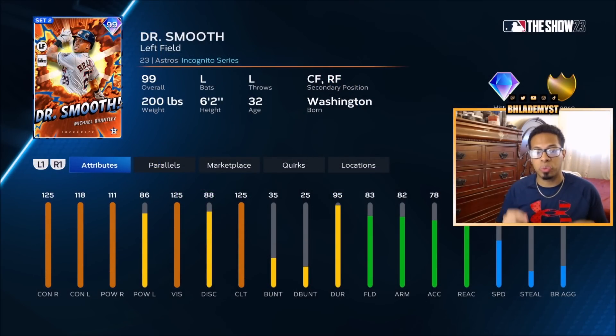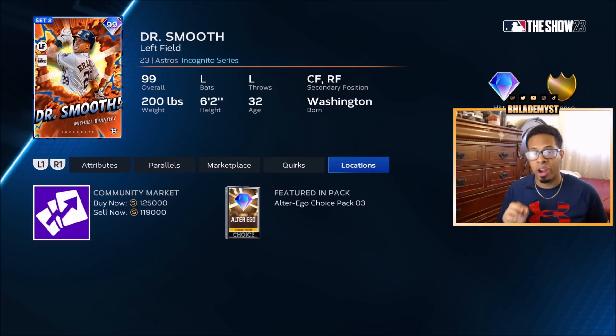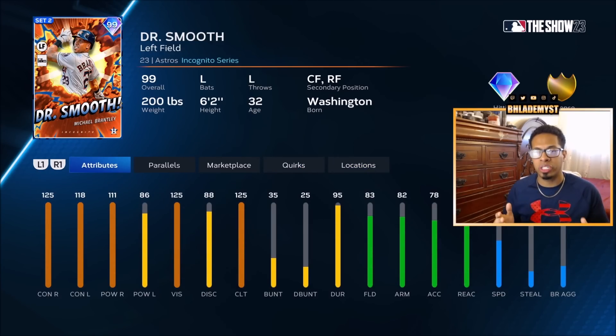Alter Ego Pack 3 has arrived. We have Dr. Smooth Michael Brantley, who has amazing contact and amazing clutch at left field, gold fielding animations, silver reaction, and 55 speed. He only has Breaking Ball Hitter as his quirk, so unfortunately while it is a good card based on attributes, it's probably not one that's going to crack your squad or be worth 50,000 stubs.